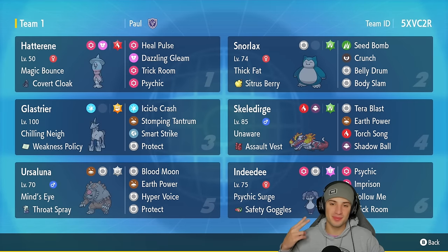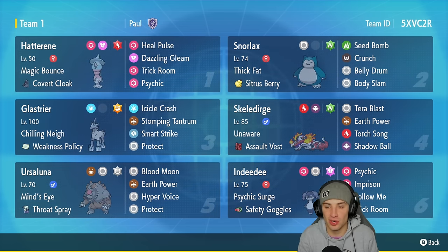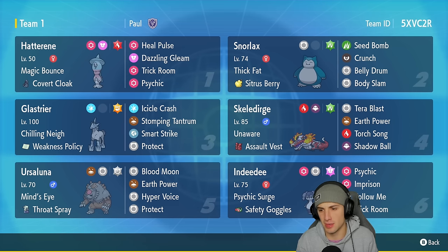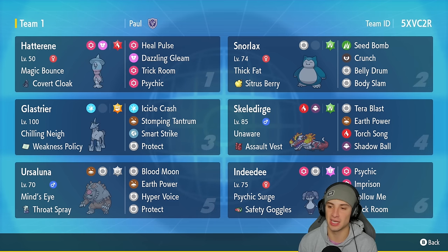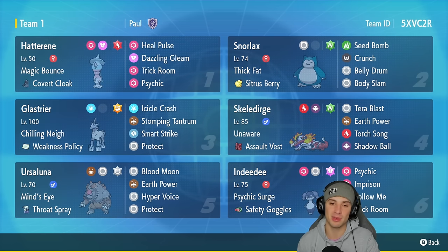There you go ladies and gentlemen — 2-1 with the Skeledirge trick room team. Had a lot of fun with it. First match Skeledirge was doing work, second match we just used Ursaluna, third match Skeledirge got off big Torch Songs, took out Gholdengo through Light Screen, and made the opponent cancel. That's gonna be it for today's video — if you enjoyed, smash that like button, click the subscribe button if you're new, stay positive and I'll catch you on the next one. Peace out.